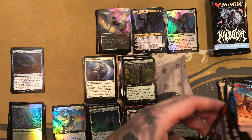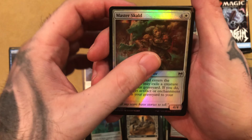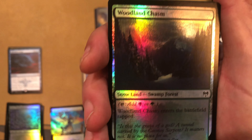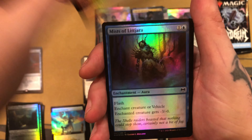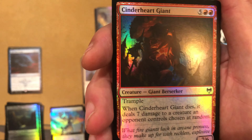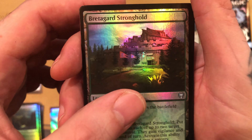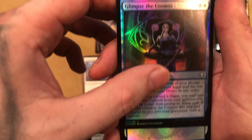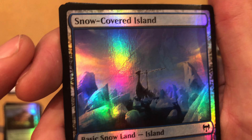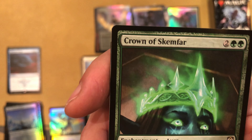Valkmira Protector's Shield — very cool. And we've got a Showcase Valkmira, Cole the Forge Master — that's pretty sweet. In the background, all that Celtic-style artwork, very cool. And Starnheim Unleashed — Extended Art Foil Mythic! I like this artwork way better than the non-extended artwork. That is cool. Awesome. That's a good pickup. And we've got a Dragon token.